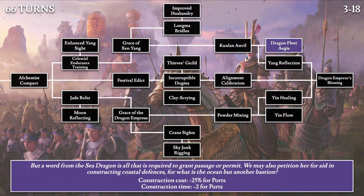Then the Dragon Fleet Aegis: 'But a word from the sea dragon is all that is required to grant passage or permit. We may also petition her for aid in constructing coastal defenses, for what is the ocean but another bastion.' This gives decreased construction costs for all ports by 25% and decreased construction time by 2 turns. There aren't many ports in the Grand Cathay starting area, though there are some river spots. Most ocean-facing areas in the south aren't connected to the ocean, so this may have more effect once the map expands or you push beyond the Grand Cathay starting region — but it's very on-theme with the sea dragon providing port bonuses.